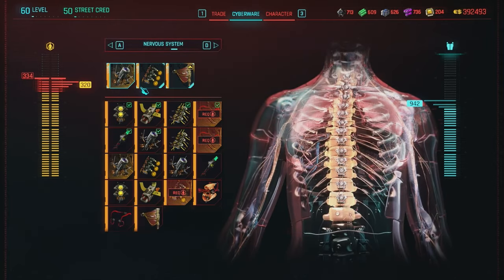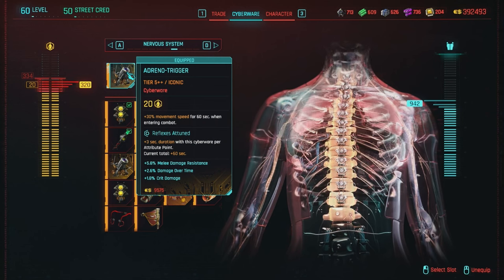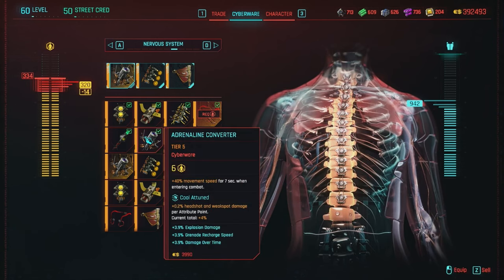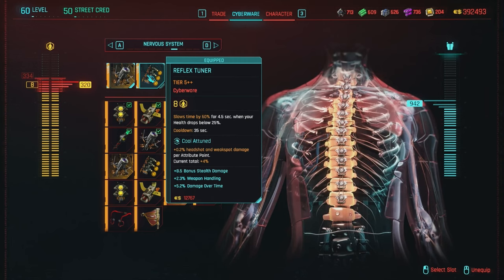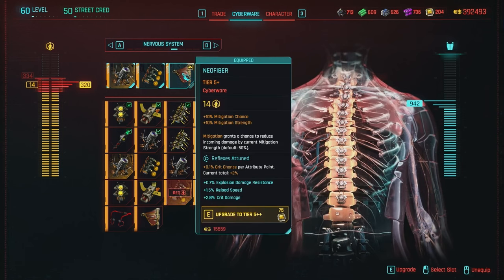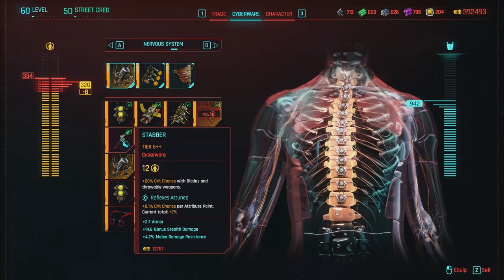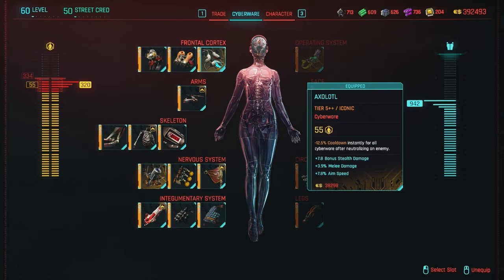Under the Nervous System, I'm using the iconic version of the Adrenaline Converter — the Adrenal Trigger — giving plus 30% movement speed for 60 seconds when entering combat. The base Adrenaline Converter is plus 40% but only lasts 7 seconds, so keep that in mind. I also like Reflex Tuner, which slows time by 60% for 4.5 seconds when your health drops below 25%. Lastly, I'm using Neofiber, which gives plus 10% to mitigation chance and strength — mitigation has a chance to reduce incoming damage. Some people suggest using Stabber for plus 20% crit chance to blades, but it isn't necessary since the Jinshu Maru has 100% crit chance whenever optical camo is active, and since we can have it back quickly with the Axolotl.